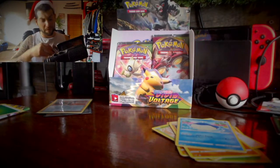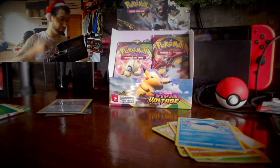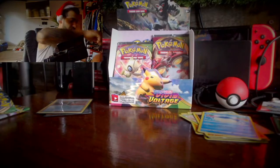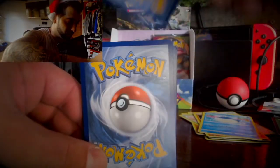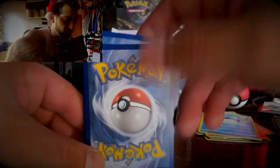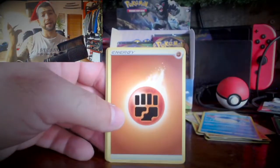This is the Pokemon Vivid Voltage Sword and Shield. We have a green code there guys. I'm going to get the energy — I'm going to go Fire. Fighting — that's alright.